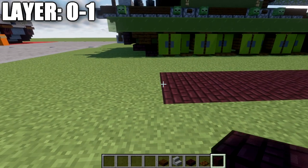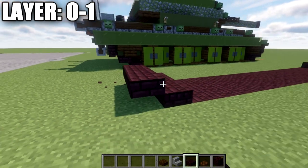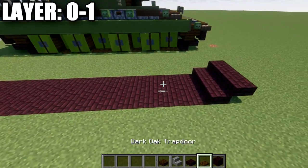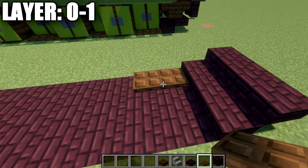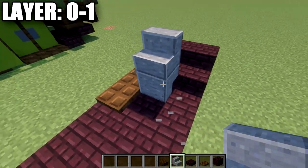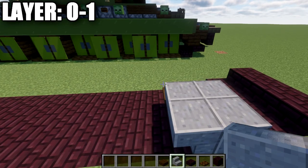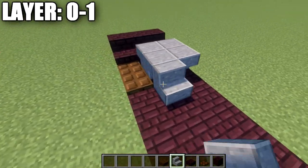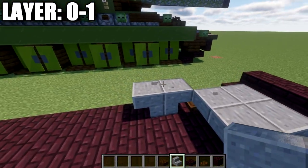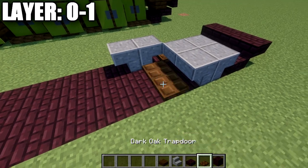Once we get to the end, place down three narrow brick slabs and then three narrow brick top slabs. At this point we're going to start laying out our tracks. Place down two dark oak trapdoors, then two back-to-back polished diorite upside-down stairs, and another set right behind those. After that, place down two more polished diorite upside-down stairs, then two dark oak trapdoors.